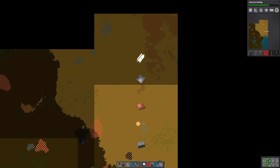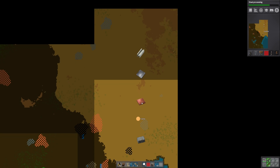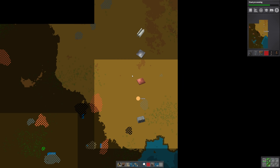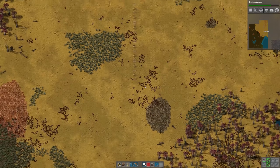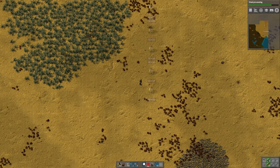I put some marks on the mini map — you can do that by clicking on the map, choosing an icon, and adding text to it if you want. For example, I could label this 'copper'. In this case the icon is enough, but we'll have copper smelting, iron smelting, steel smelting, and down here we'll be making stone brick.